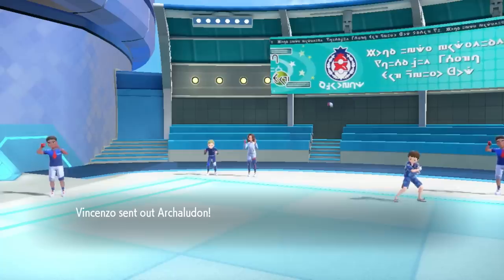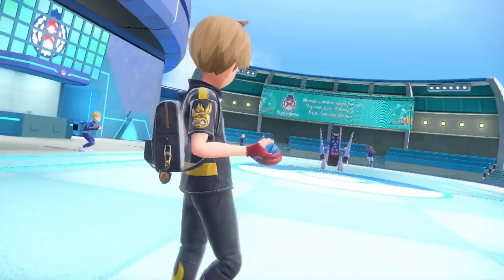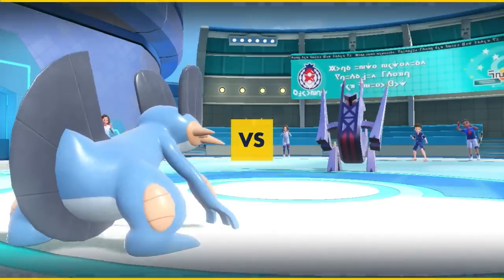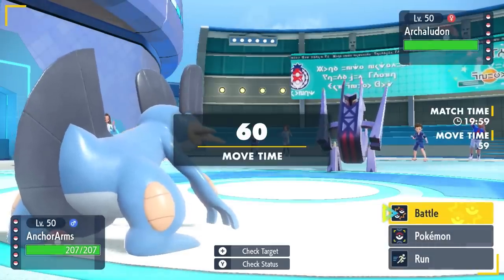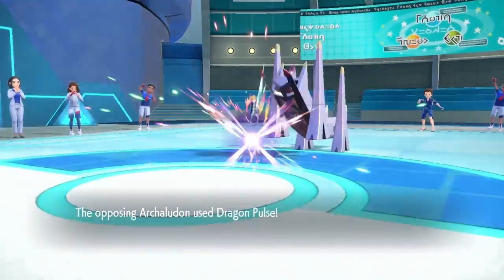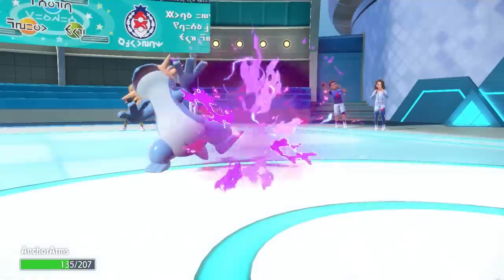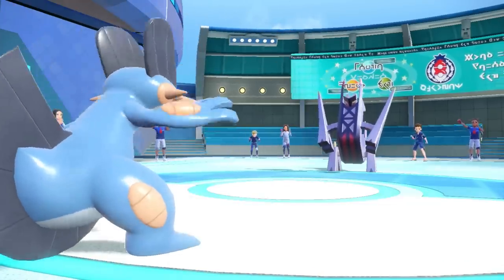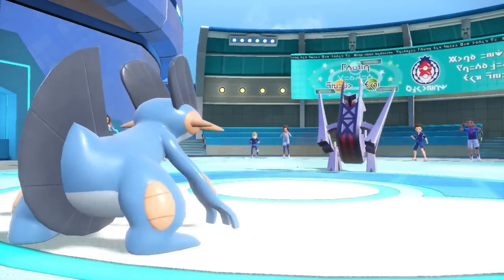Alright, so first note: my opponent has an extremely scary team. They have basically some top threats, and I have some Sun and some flowers. I decide to lead off with Swampert here as they go Arjaladon — I do not need any Stealth Rocks removed today. They actually just go right for the Dragon Pulse turn one, does a little less than half.